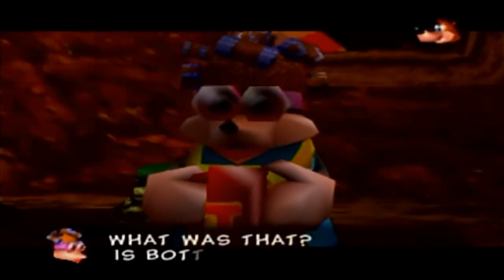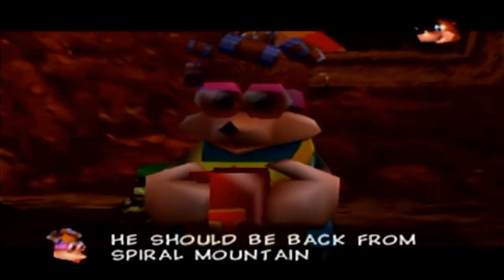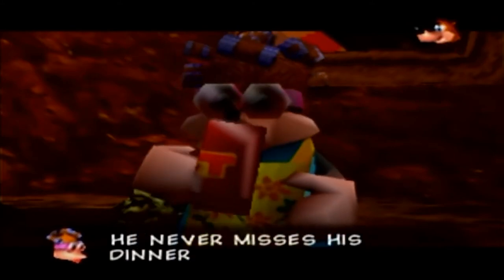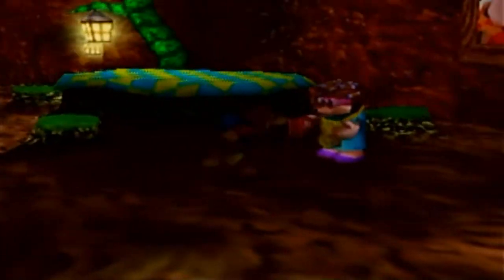Banjo reassures her: 'I'm sure he'll be back soon, Mrs. B.' Yeah, this is real serious - we know her husband is dead and we're not telling her. Kazooie wants to tell Banjo, like, let's keep it a secret. This is really serious. Mrs. Bottles says: 'Where has my Bottles got to? I need him back here to deal with that monster in our bedroom!' Kazooie says: 'We've gotta tell her, Banjo!' But Banjo says: 'Not now, Kazooie!' I'm kind of with Kazooie on this one - we should tell her ASAP, honestly.